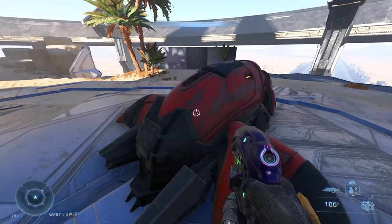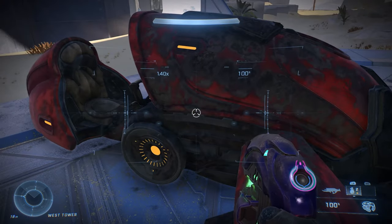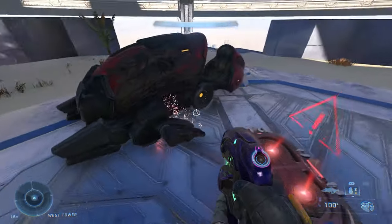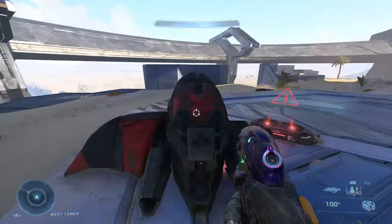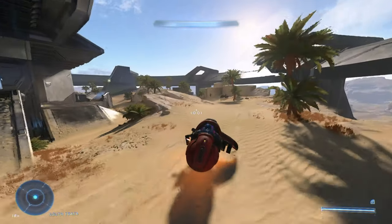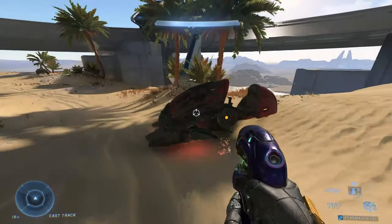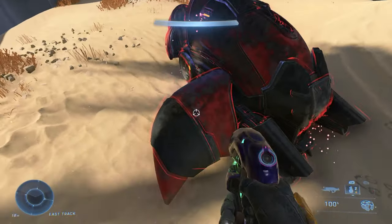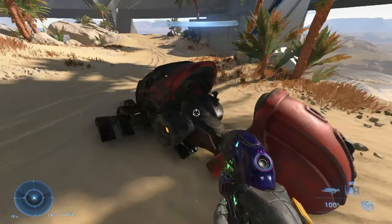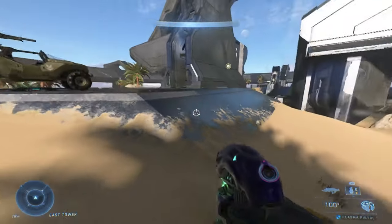What I'm gonna do is just melee this ghost and see how it falls apart over time. The destruction looks really cool. You can actually use the ghost with just one wing of it, but what's interesting is I think it affects the way that it drives slightly. Yeah, you can't turn as well. That's neat. The destruction looks pretty cool — it's unique, haven't seen that before in a Halo game.